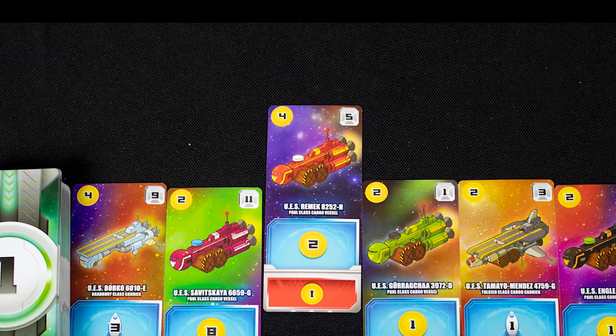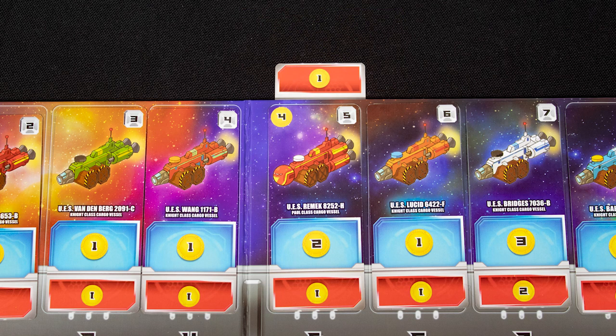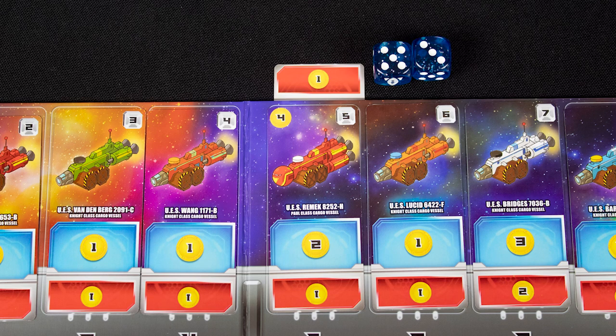We then spend money to buy a card from one of the three displays. This one here costs four coins. It replaces the current card in the five area, which is turned over and tucked under the board so the red part of the card is showing.